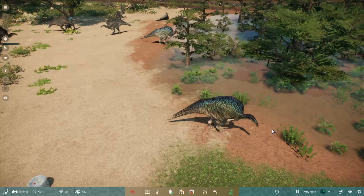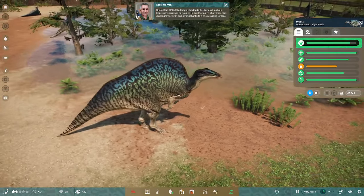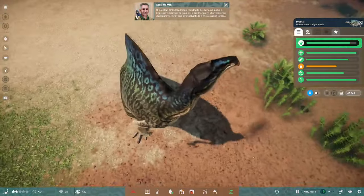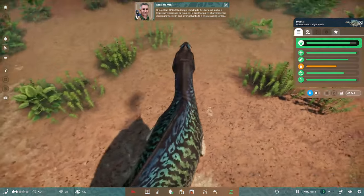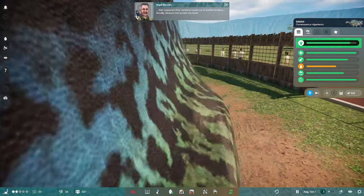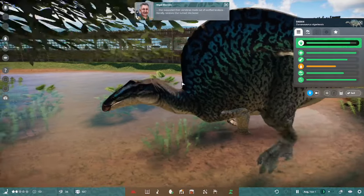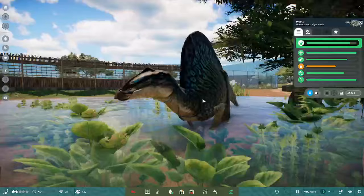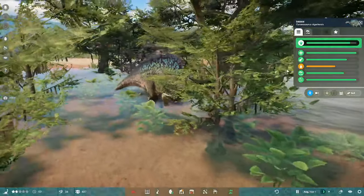Here's the Tyrannosaurus with the Spectrum skin. It might be difficult to imagine having to haul around such an impressive structure on your back, but the spines of ornithischian dinosaurs were stiff and strong thanks to a crisscrossing lattice that supported their vertebrae, made out of ossified tendons — literally tendons that turned into bone. So they're somewhat lighter, I would gather. That's interesting.